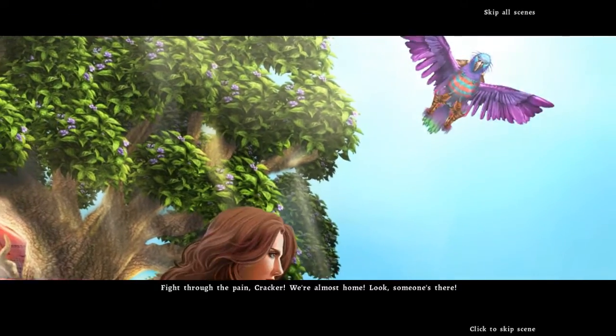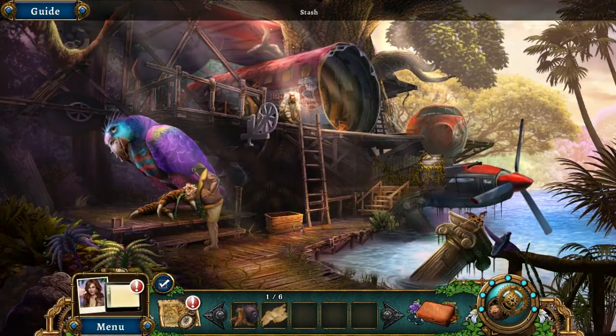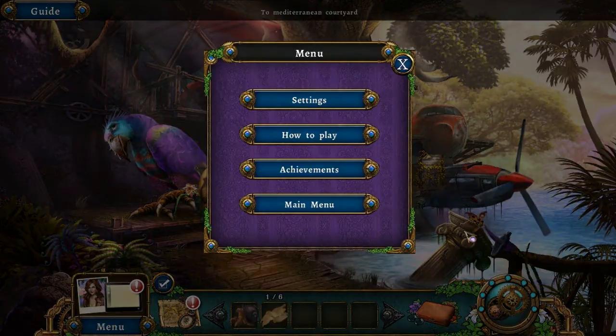Fight through the pain, cracker — we're almost home! Look, someone's there! A man in a Hawaiian shirt says: 'Hello miss, hope you don't mind, but do you think you can lend me a hand? My buddy Cracker is hurt and I can't leave her. Could you perhaps hand me that book over there?' His name is A.C. Sullivan — he flew here from Earth on his plane. We found cracker and Sullivan — but we're out of time, so we'll continue next time. Thanks for watching Botanica 2: Earthbound!